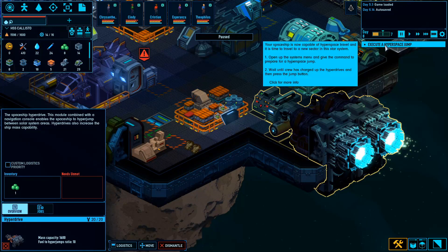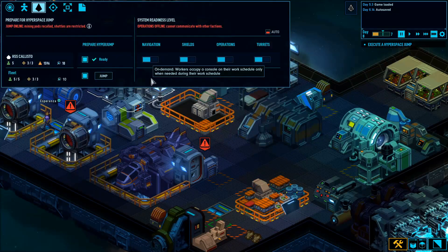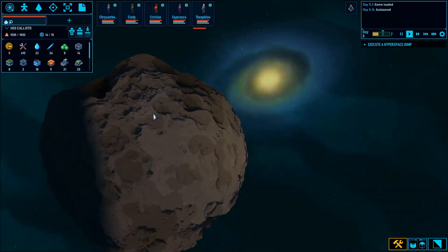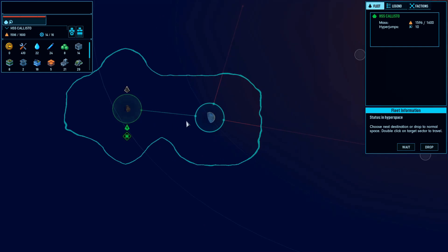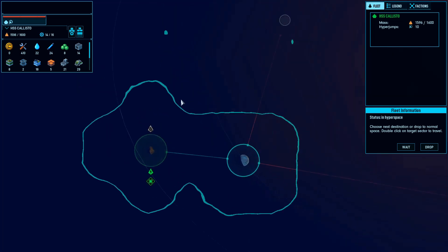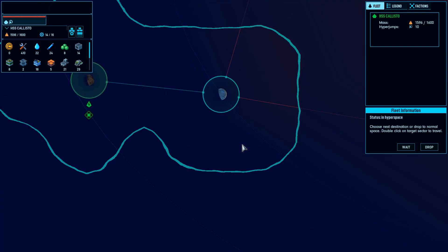Wait till the crew has charged up the hyperdrives and then press the jump button. It looks like we're ready, so I'm going to jump. Whoa, we went somewhere! There were these blue things that got me distracted last time — I was in the middle of a sentence and stopped talking. They did one of those things — it was really pretty and mesmerizing, kind of like a lava lamp.